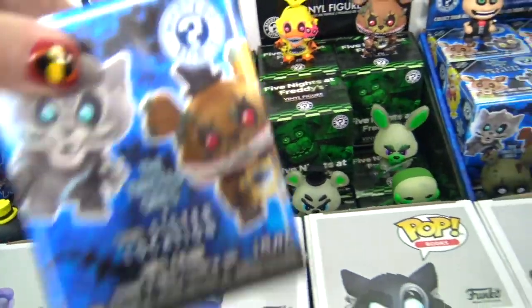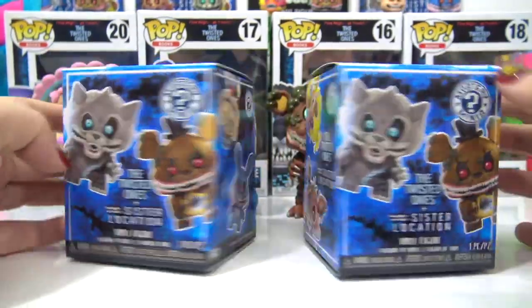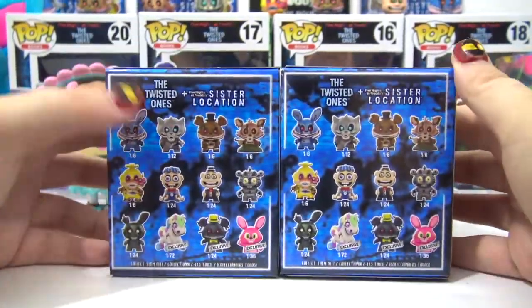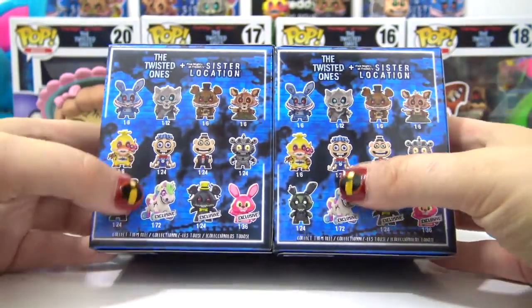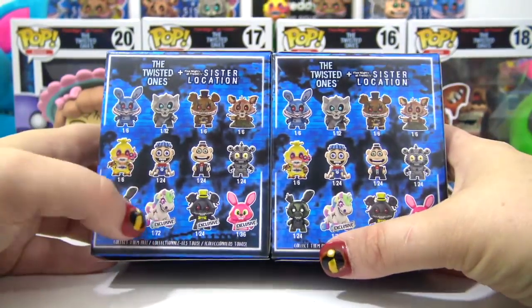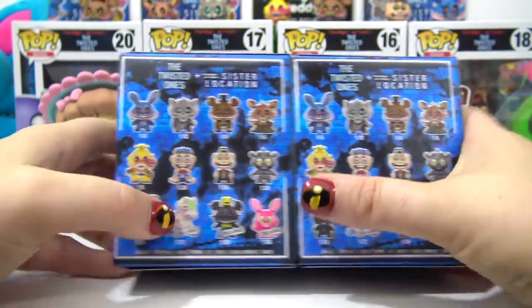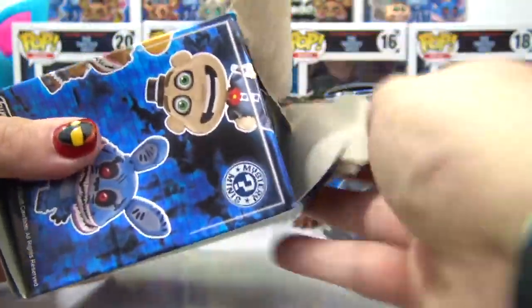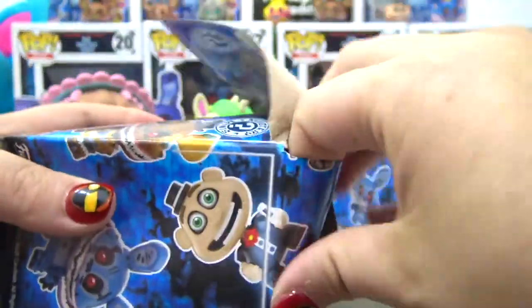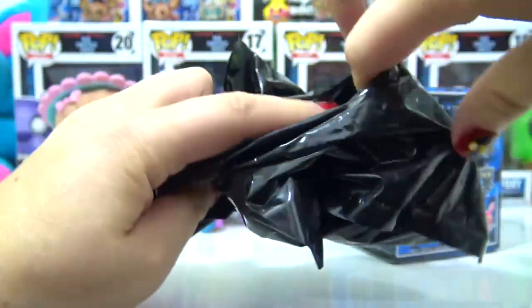Along with the big Funko Pop we also have mystery minis — and these are both Hot Topic exclusives. We could get a small Stanley, a Bonnet, or Nightmare — I already got Nightmare before. Let's see if we can match one of our characters to the minis.